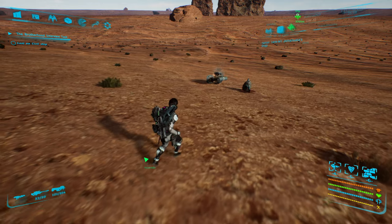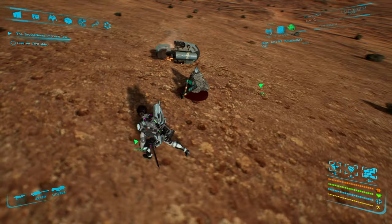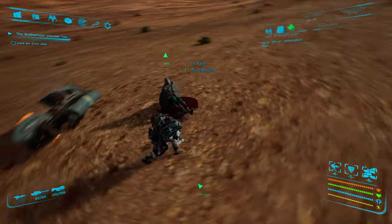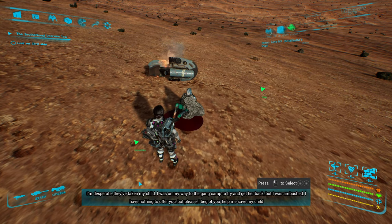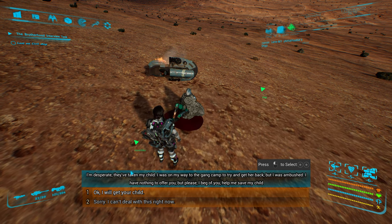You'll find a damaged hover bike and a dude with some serious bleeding out problems. I mean, he's inside of a rock, so he's got more problems than just bleeding out. He says: 'Please, I need your help. Oh my God, what happened here?' This is the go-get-my-child mission.